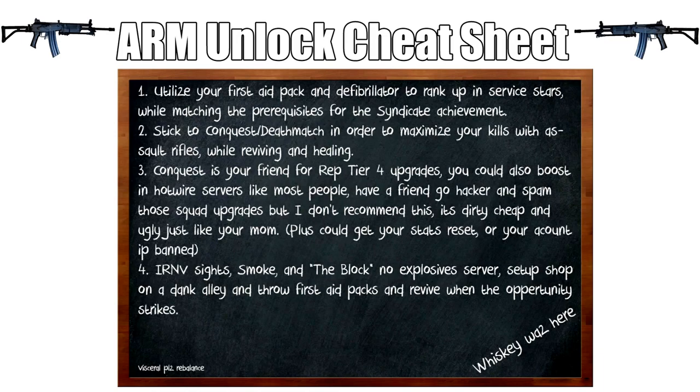That also helps you reach the Track Tier 4 reputation if you make a big enough dent with your squad. Next, I really want to encourage you to stick with Conquest — and Deathmatch to a lesser extent, though Deathmatch is a quick fun way to score those assault rifle kills you sorely need. 200 kills comes pretty naturally if you're just playing Conquest grinding for the syndicate achievement. Conquest is in my opinion the best and easiest way to achieve your rep for tracked requirements.